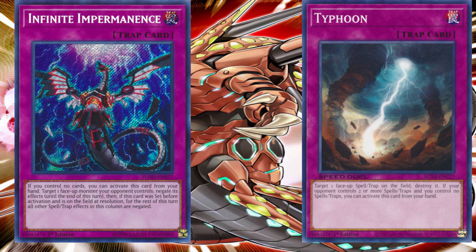Konami realized things needed to change. When we entered the Link era, they had begun to notice that trap usage had basically gone. At least in the Pendulum era Solemns were used, but now not even any kind of trap card was used. The general use of traps was completely abandoned — unless the card was related to the archetype itself. It was only with the introduction of Infinite Impermanence that they thought to make a trap like a hand trap, like Effect Veiler, that you can activate from hand.